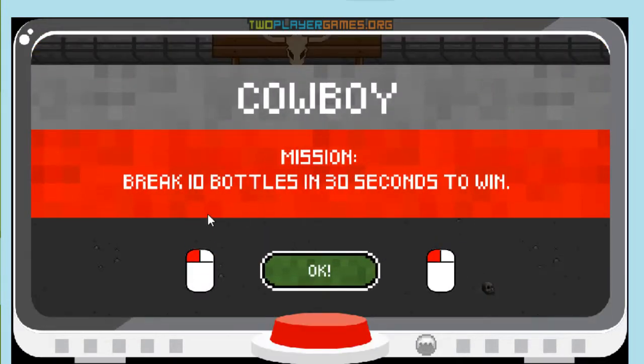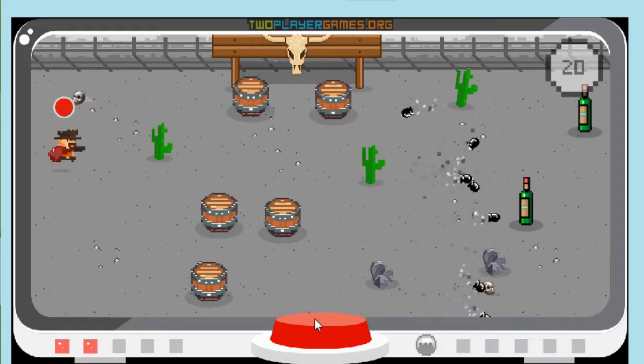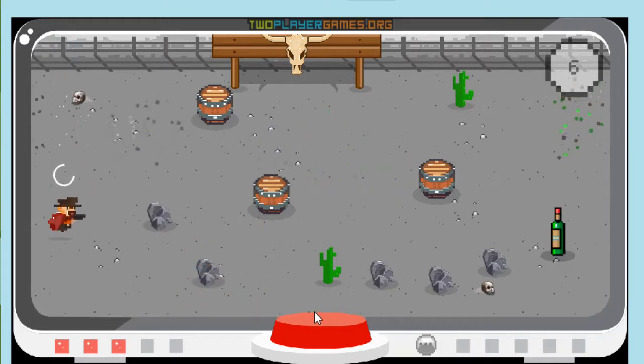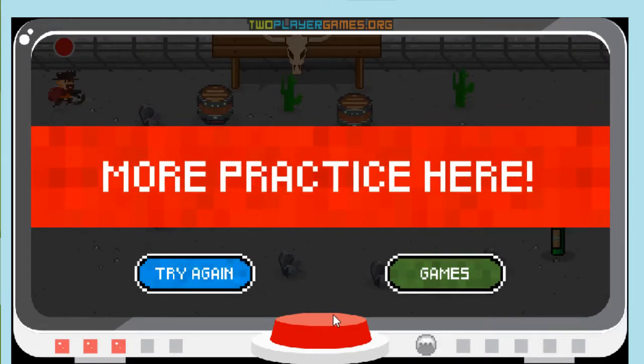Let's pick some at random. Cowboy — break 10 bottles in 30 seconds to win. So I have my basic shooting setup here where I need to use my bullets, ricocheting bullets, not to get killed myself, and to break the bottles. The whole setup is more than easily understandable. The game really works as a kind of shooter — a skill or precise moment-based shooter where you have to shoot and ricochet at the very precise moment.